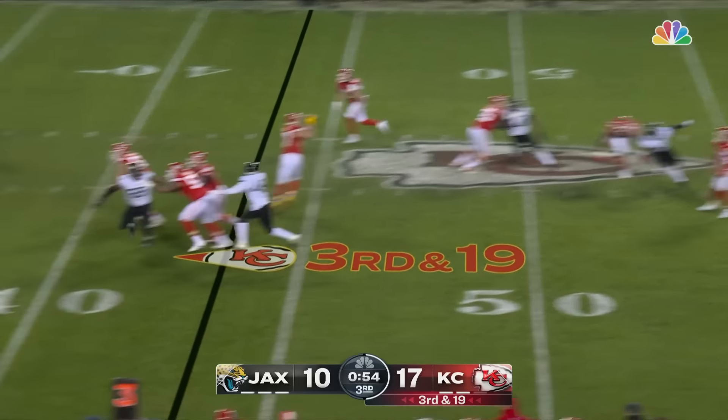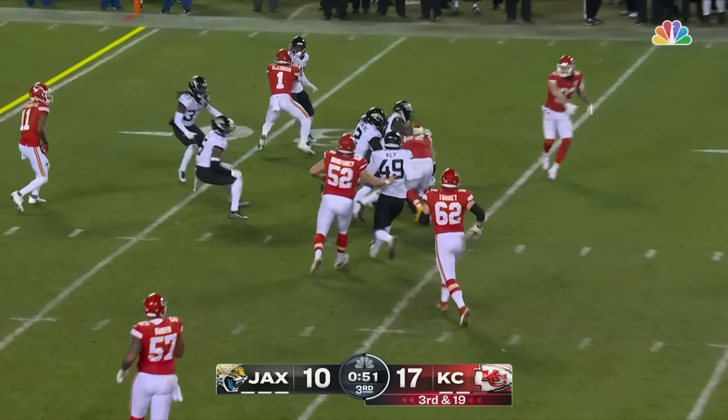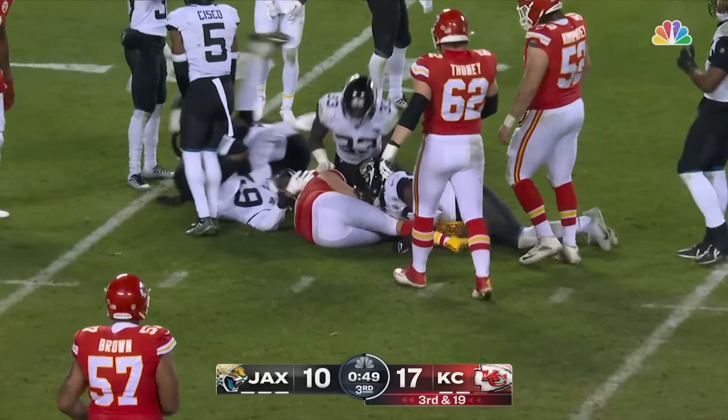Empty backfield — Mahomes throws it in the middle for Kelsey. That tight end screen with Kelsey gets them to the 32.